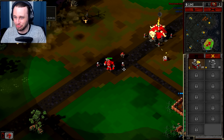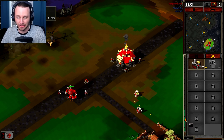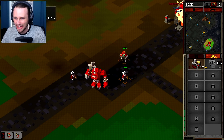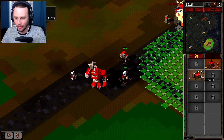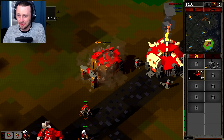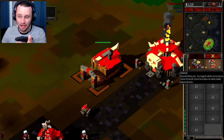So this green bar is my population — I have six out of twenty. I can actually make more people. Like I said, this is my buildings bar, and if I want to create more minions I can do that. My units are over here — structures, a barracks, or a farm. So if I make this barracks here, I can place it here.